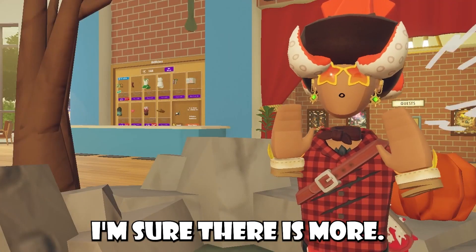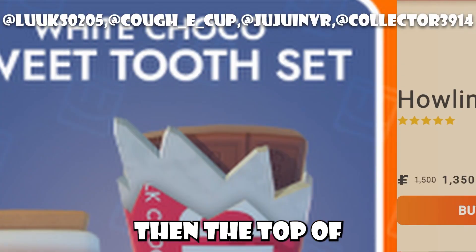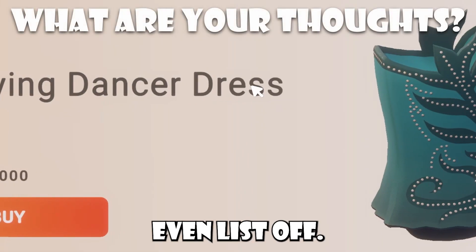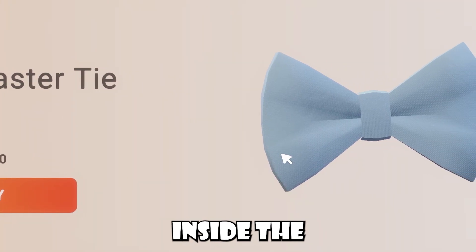To list a few off — and I'm sure there are more — there are the stickered headphones that are gone, the Howling Wolf shirt, the top of the Sweet Tooth set, and some Make It To Midnight items. I'm sure there are plenty of items I didn't even list off, so if you guys know of more items that are missing, be sure to let me know down in the comments below.